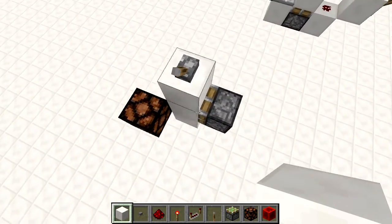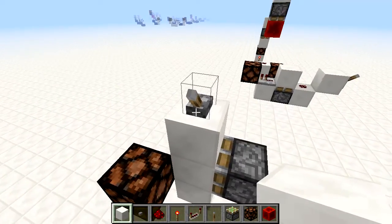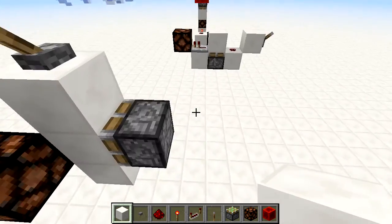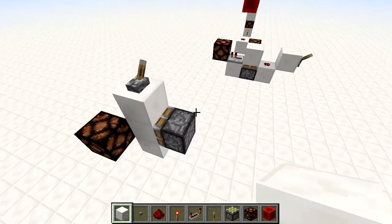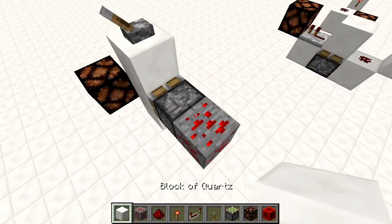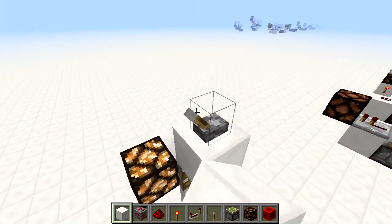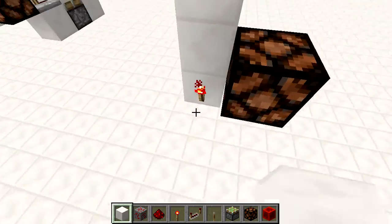This is how it works — this is a common BUD where the piston is actually being powered diagonally. When we provide a block update, like placing a block, it will activate. We flip that off and turn it back on; as soon as we turn it on it's not activating — it needs a little update. A good example is a redstone ore: we stand on that, start sparkling, and that thing gets set off. Block update detectors are very nice for traps.